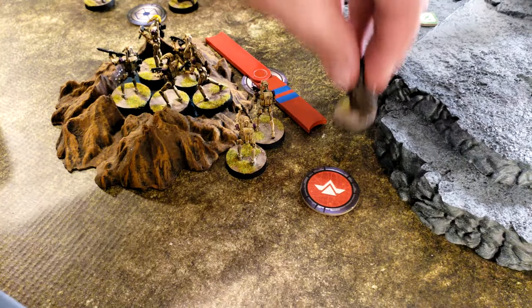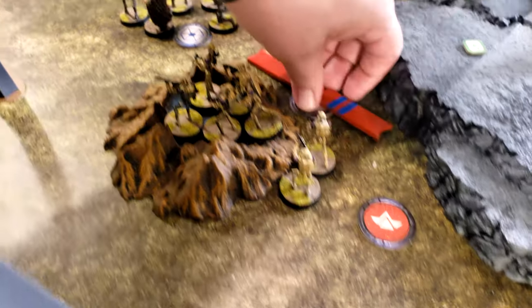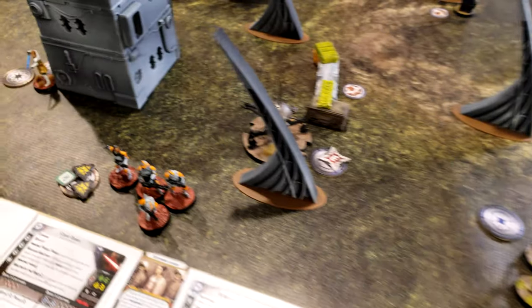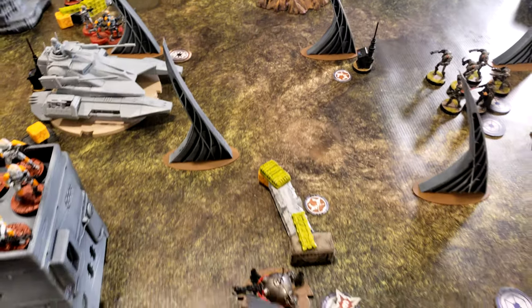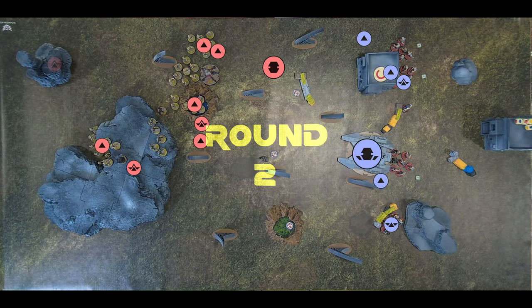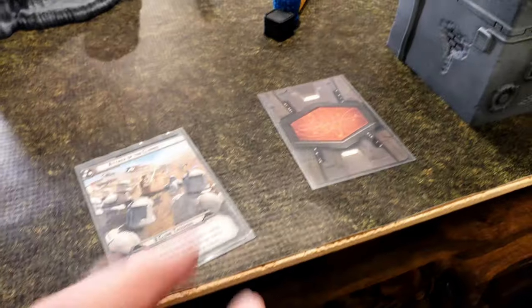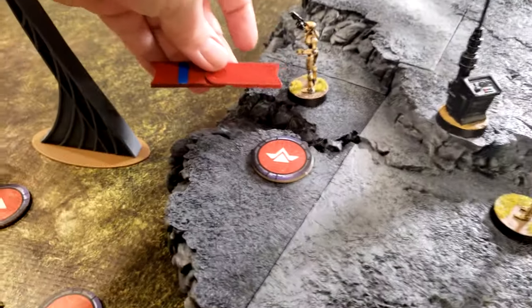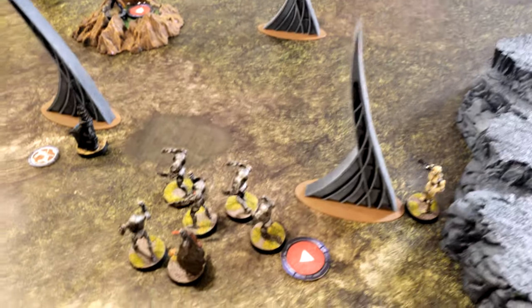Activating and doing a double move, putting a unit square into the B2s. In HQ, Major Tom moves off the ledge and gives an aim token via his binoculars to the B2s.